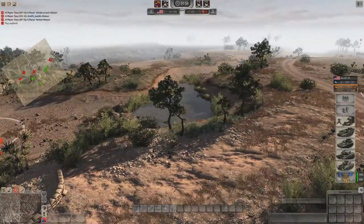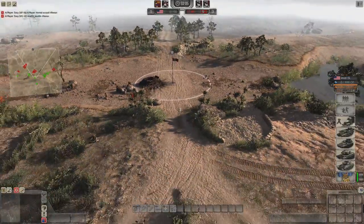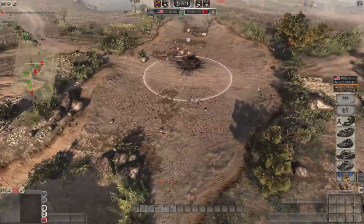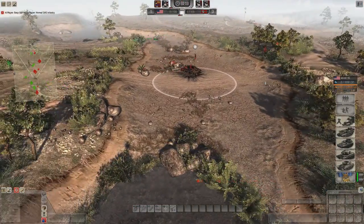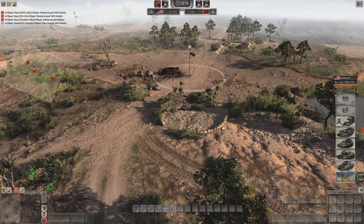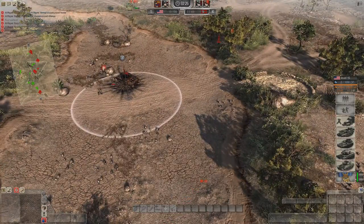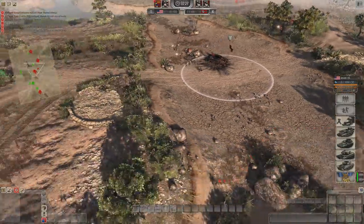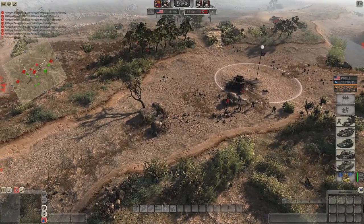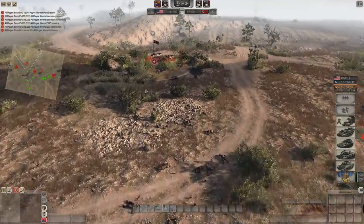The back point is potentially going to be attacked quite a bit since it's easy to approach. There's a sandbag on the right of center and something similar on the other side. The distances look similar, though it might be a bit closer for the axis. However, the allies have the bonus of getting to this area first. In the center it looks pretty even - a few stone walls for cover, similar elevations on both sides.